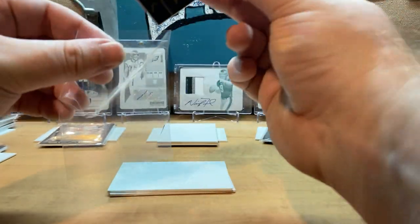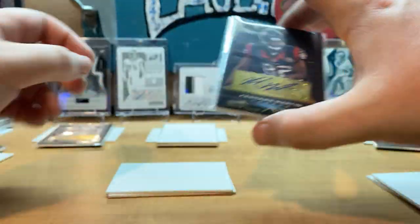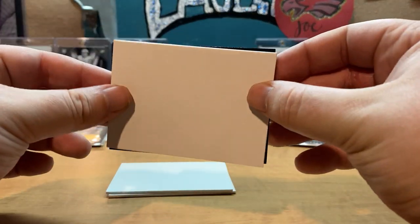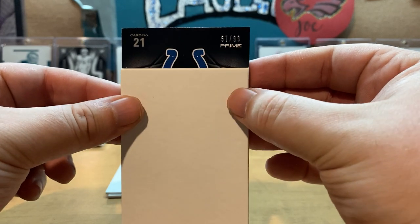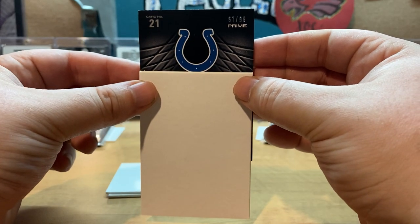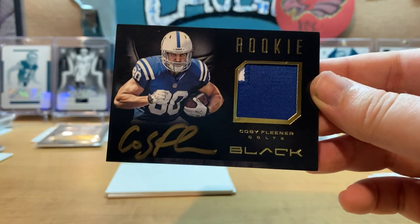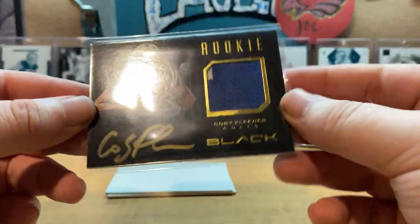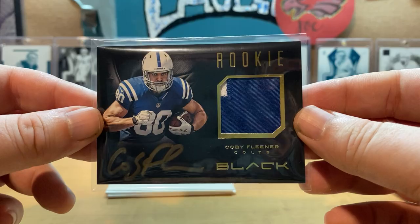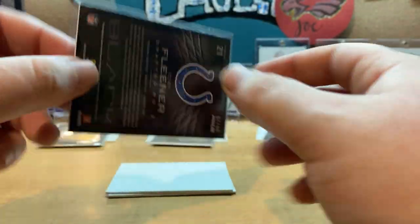Hopefully this last one's a banger, because aside from Jarius Wright and MJD, I haven't heard of Keyshawn Martin or Cyrus Gray. The last one — 57 of 99, Prime — wait, it's a Colt! Coby Fleener, 57 of 99 — that is sick! Gold two-color patch right there, Coby Fleener Colt. We were hoping for Andrew Luck, but that's alright — sweet looking with the gold ink and two-color patch.